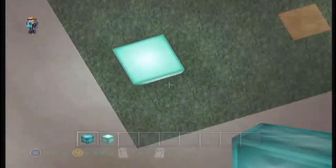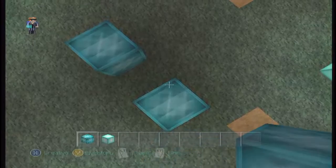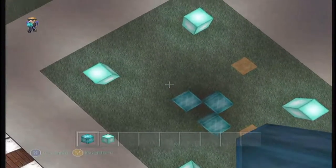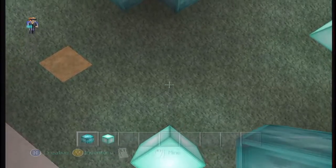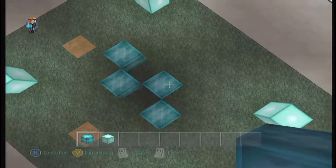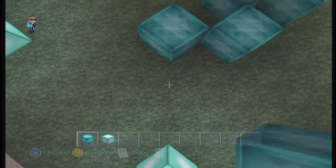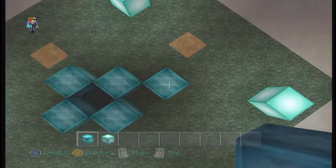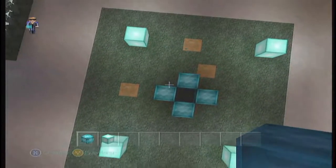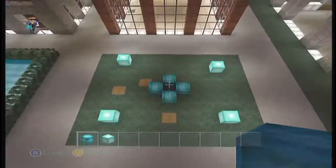I'm trying to find the center here. So now let's go one, two, three... that might be the middle right there. I don't know if it's an odd number or an even number. Let's go one, two, three, four, five, six — five. So it looks like the tower might just be in the center like this. That's okay, I can use that design.